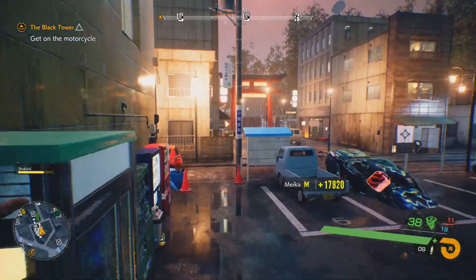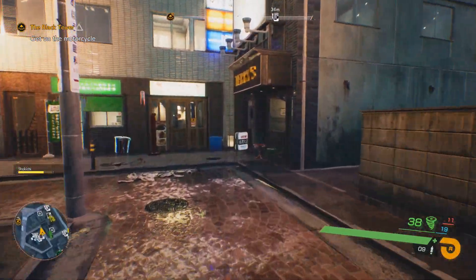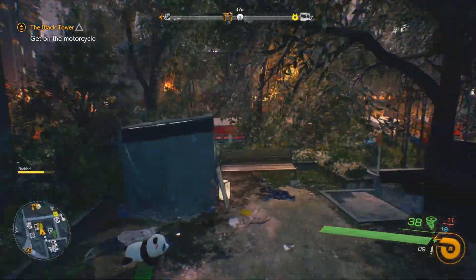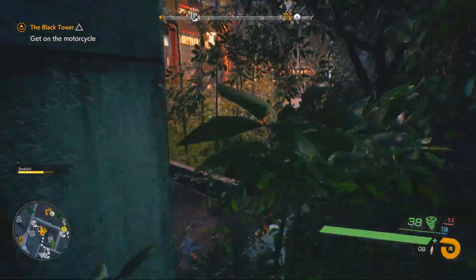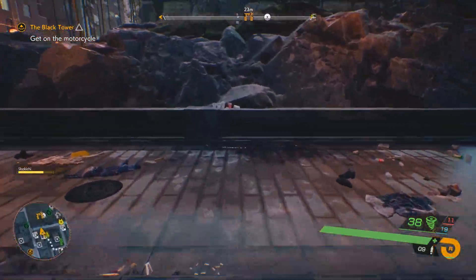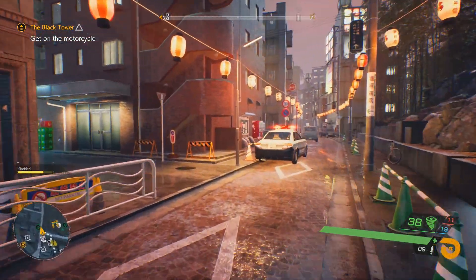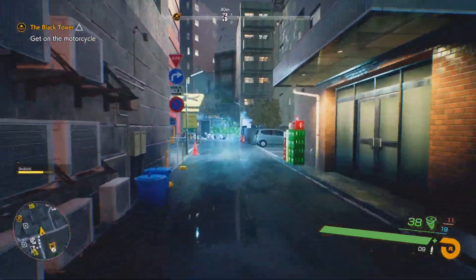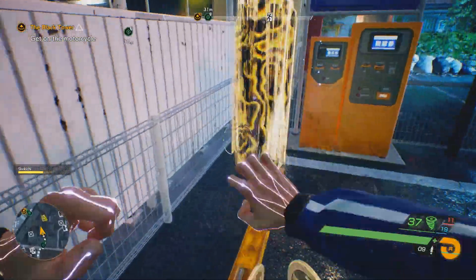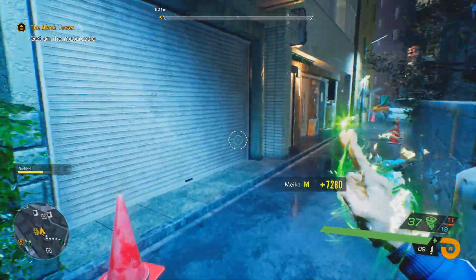Now continue to move, passing by Clark Kent's dressing room, and then over here left, and then right to this alleyway. Now there are going to be dogs here as well in our run. You may choose to actually give them dog food, which rewards you with Meika, but it will take a little bit of time — that is your prerogative. So technically, there's going to be like three dogs. And then there's going to be two over here which you can try to hit — and then let's proceed to the next area by passing through this familiar place.